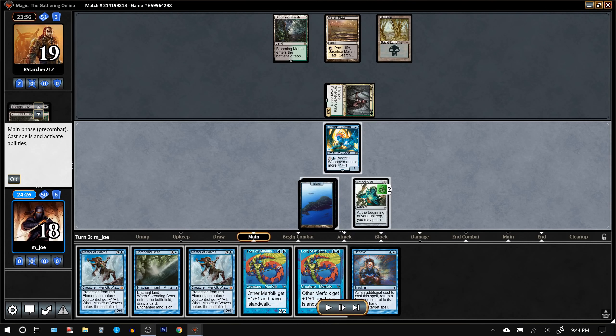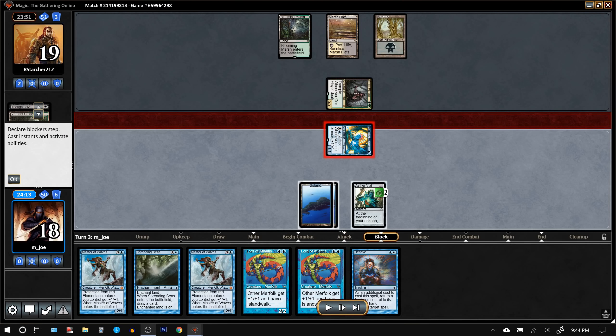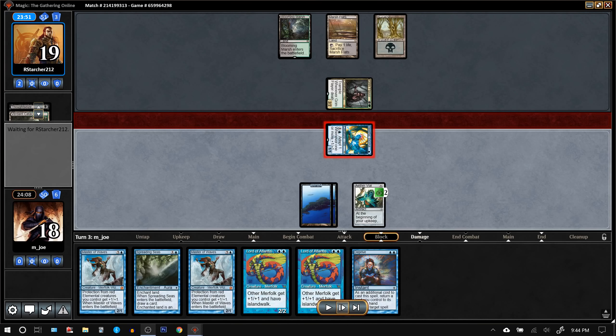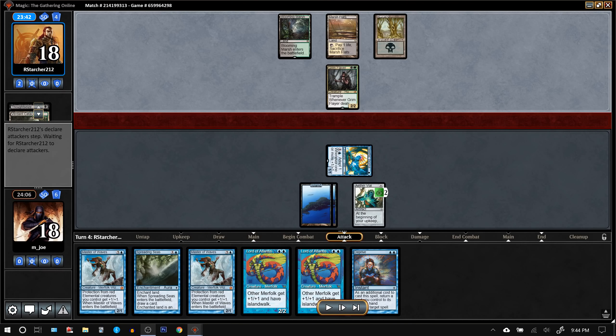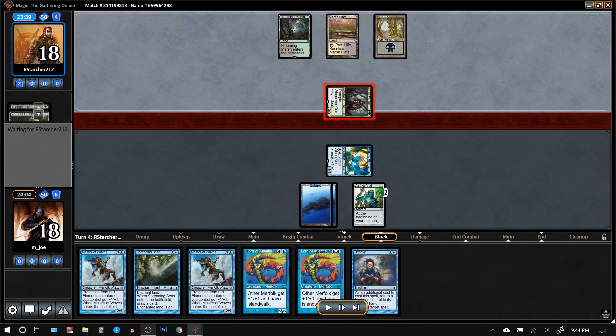This is a spot where we definitely want to pass with Deprive up. We can adapt Ben, we can Vial in a Lord, but for now let's just chip in for one and see what they do. If they respond with some kind of removal, I'd probably adapt. They only have three cards in hand, so odds are they're not going after our one-drop. We're sitting on two Master of Waves, so if they choose to use removal on the little creatures, that's probably going to be good for us.